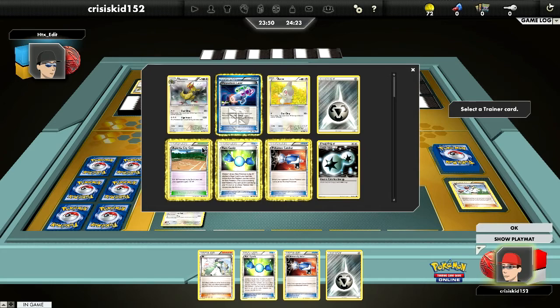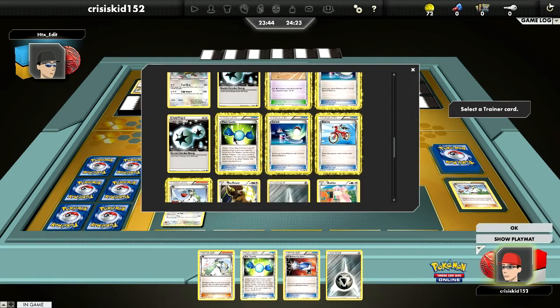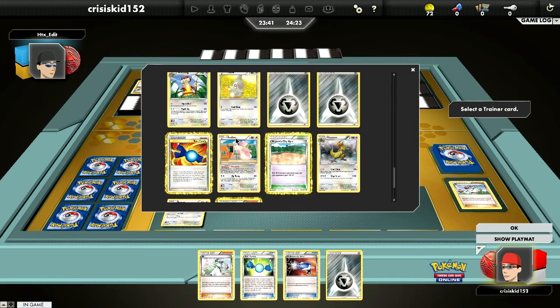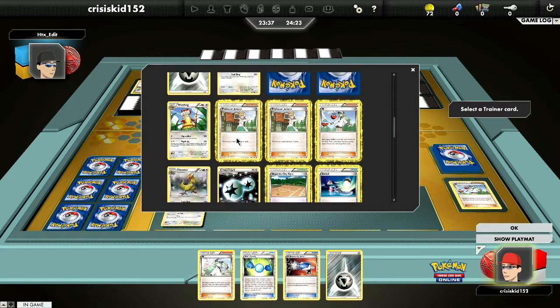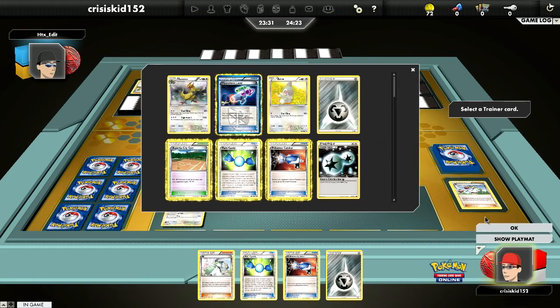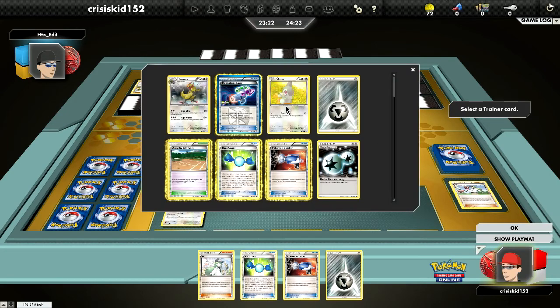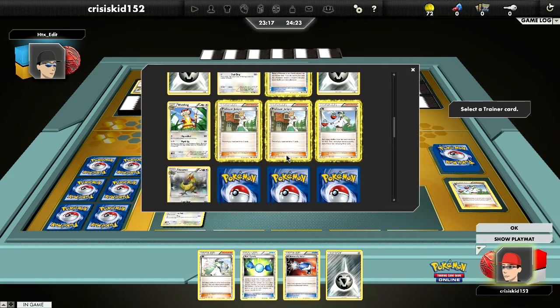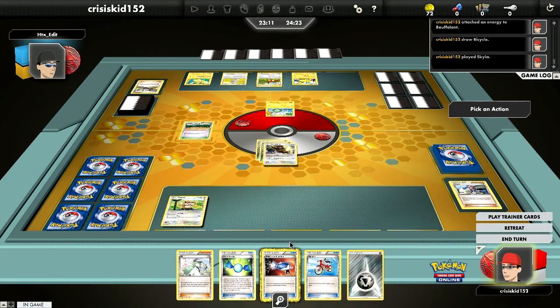This turn I'm going to use Skyla, but I actually don't know what I should grab. I don't really need anything too big because I don't have Axew on the board, so I can't just go straight into Haxorus with the Rare Candy. I'll just grab a Bicycle to draw through the deck — next turn I might be able to use it.